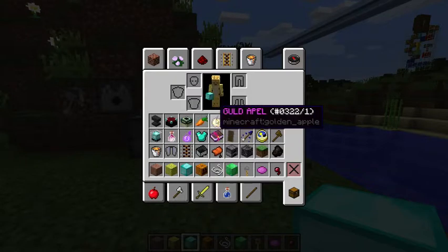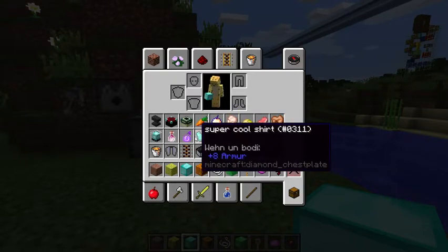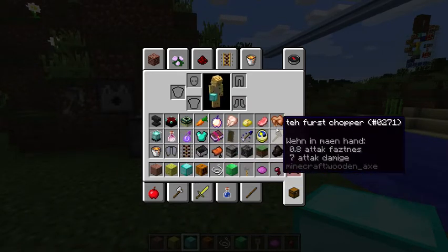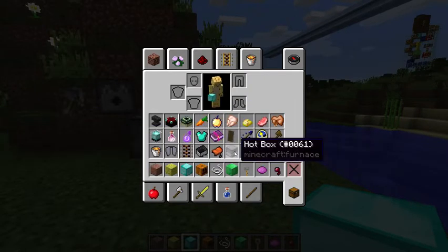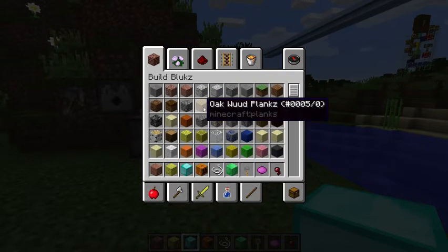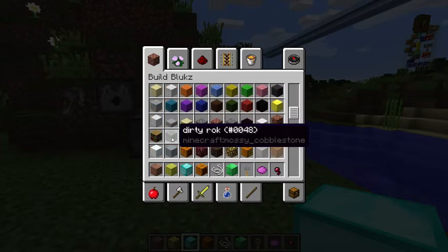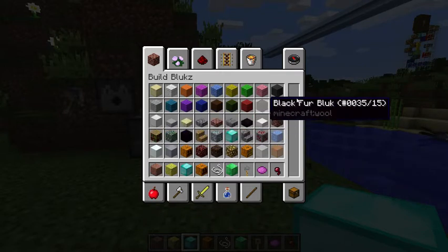Yeah, I thought this was pretty funny that they just changed all the names to random things. This is completely legit and in Minecraft — I'm not just pulling your leg. Obviously, I didn't just rename these myself because all of these have a weird name. Dirty Rock Bed for Books.